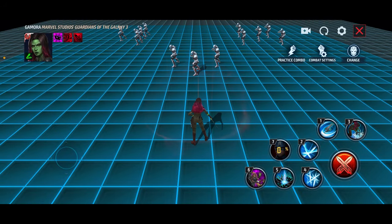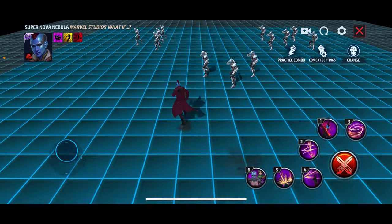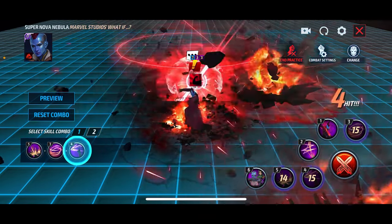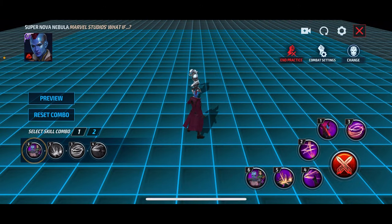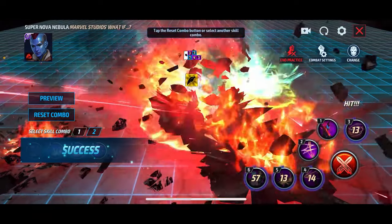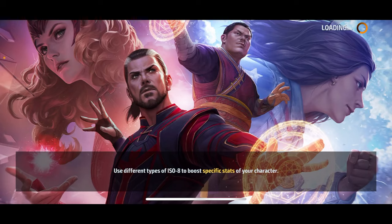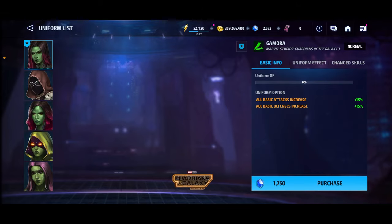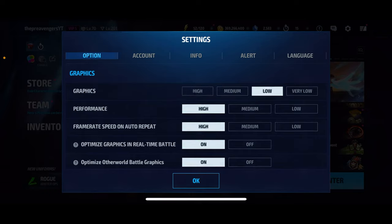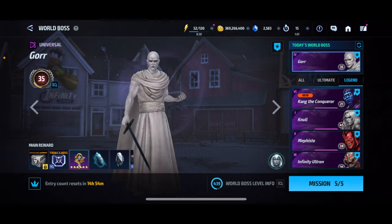I will not lie to you — I have not looked at it yet. From the videos I've seen, they just use the one given in the practice combo. So let's take a look: it's gonna be five, three, and then four. Simple — five, three, four, and then a six, five, three, four. The six does linger there, so it's good. Just five, three, four, six, five, three, four — pretty simple, no long delays or anything like that. So it's good.